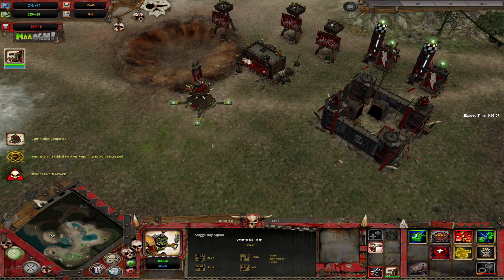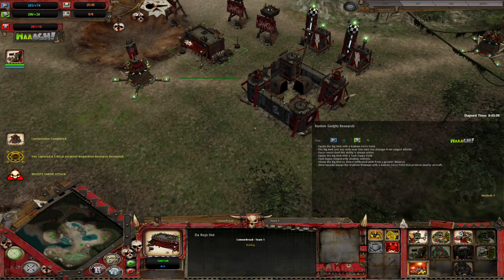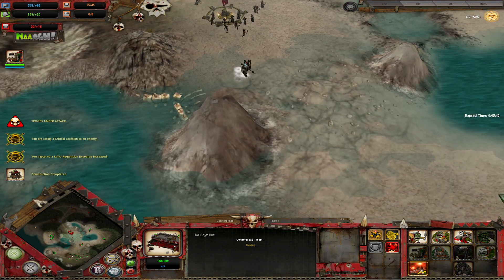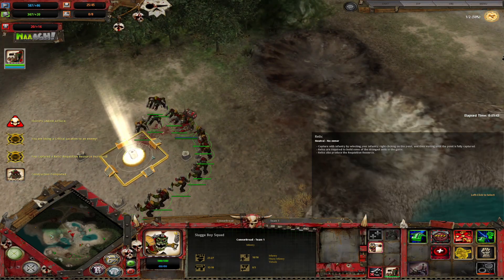So we can reclaim that relic. Custom gadgets — sometimes this Orc stuff is hard to read. Equips the Big Mech with a custom forcefield: less damage from ranged attacks, always active. Tank Zappa field temporarily disables vehicles and can detect infiltrated units from a greater distance. Also the Wazzbom Blasta Jet gets a custom forcefield. There's a big army there with a custom hero unit.